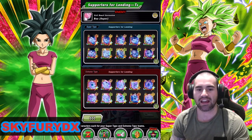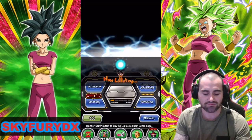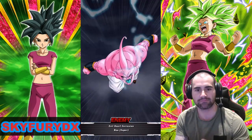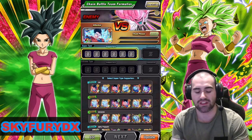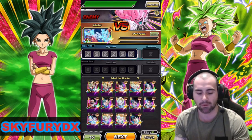And then the bottom box you just want to deck out with as many Boo units as you can. So for the leader, just stick an Ultimate Gohan up there — I've just run the STR one.